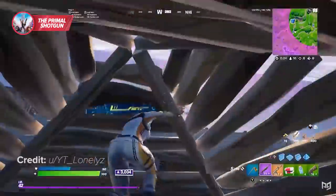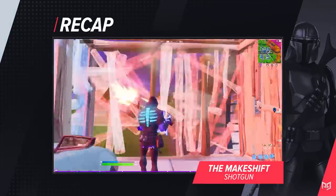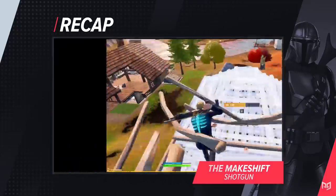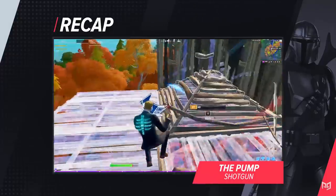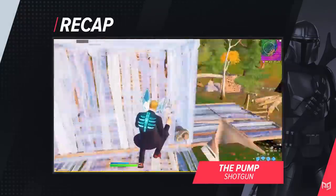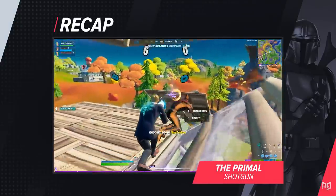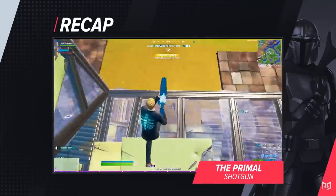In summary: while the Makeshift Shotgun was considered the worst shotgun in the early stages of Chapter 2 Season 6, its recent buff — with a bigger shot count and higher firing speed — makes it a serviceable early game option. The Pump Shotgun has returned, and while many would have called it the best shotgun in any other season, the Primal Shotgun in play means it's no longer the favorite. That said, if you know how to land your shots, you'll still do massive damage — the pump is for sharpshooters who want to show off their skill. The Primal Shotgun was far and away the best weapon early in the season; it's been nerfed, but likely remains the strongest, cutting through builds and players alike.